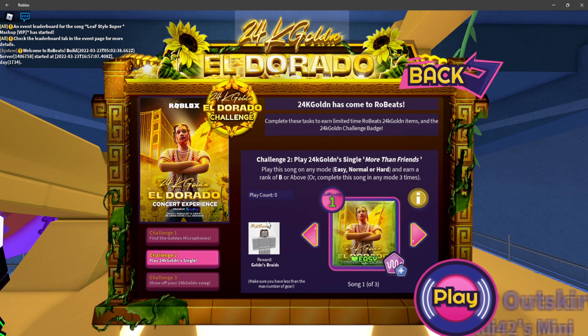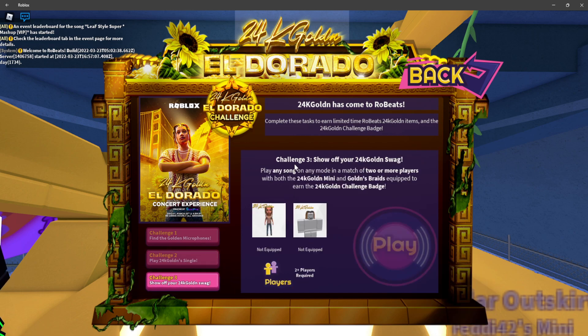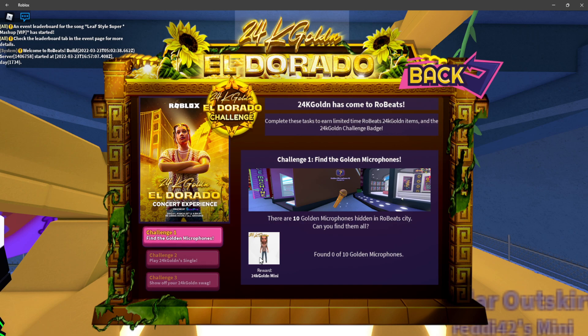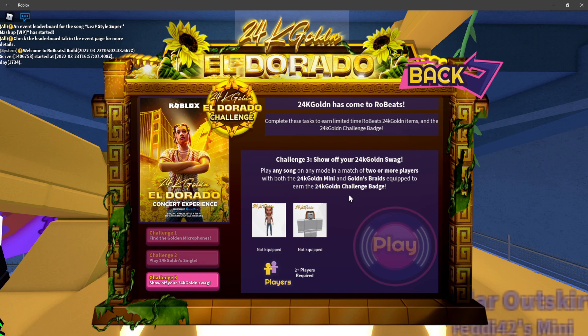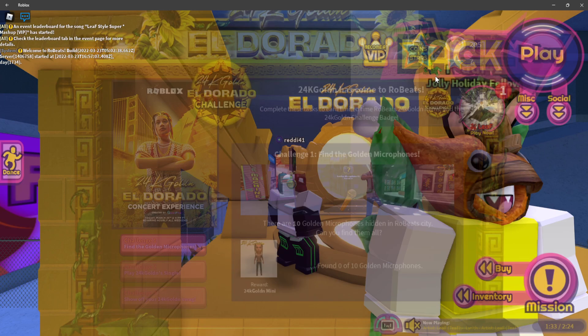You need to make sure you don't have the max number of gear. If you play the game a lot and you're wondering why you're not getting gear, make sure you have some space in your inventory for this to work. Then for the last challenge, once you get both items — the mini and the braids — equip both of those and you should be able to earn the badge by playing any song.